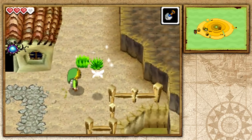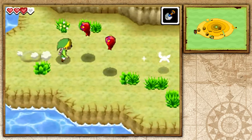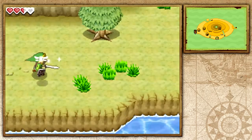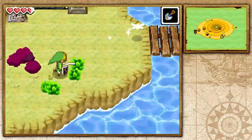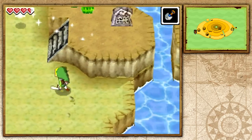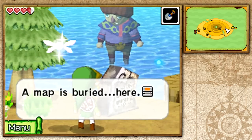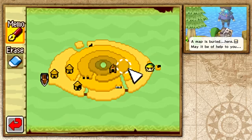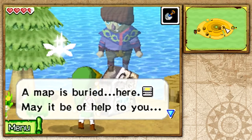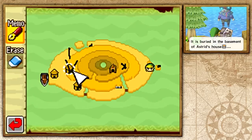We've arrived at Isle of Ember. I'm actually here to talk to the ghost Koh, not Astrid — Koh thanks us for rescuing Astrid and gives us information about buried treasure. We mark an X on the map where it's buried. Since we have the shovel, we can find the treasure map that leads to actual treasure in the great sea. There's also one buried in Astrid's basement.